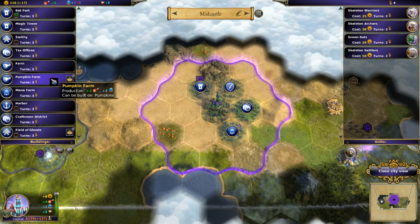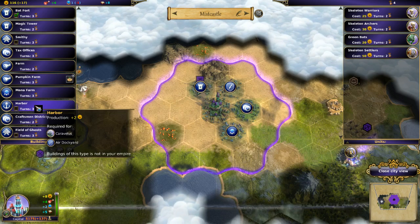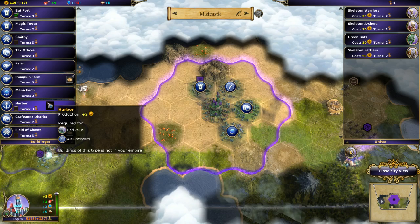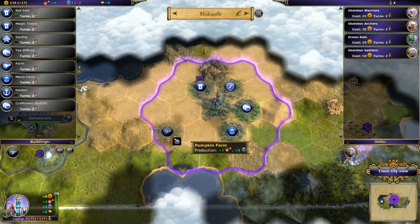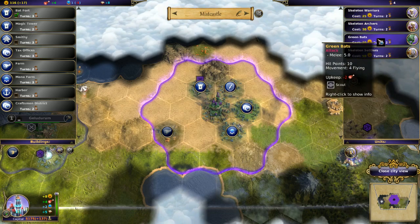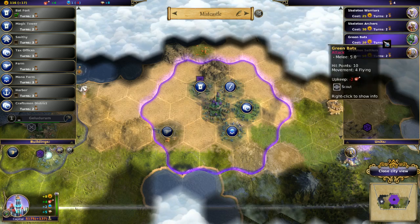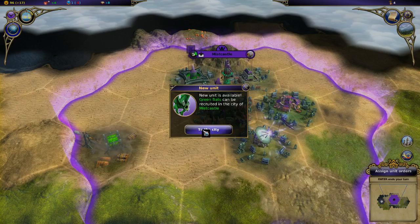For now I'm going to build the pumpkin farm on the pumpkin patch - that is so adorable. I'm going to queue up some bats. They're scout units, so they get plus one sight range - they move pretty quick. I could give them Haste and really let them scout far. Then we'll probably queue up some more aggressive units in case I fail to take that city. Construction is complete.